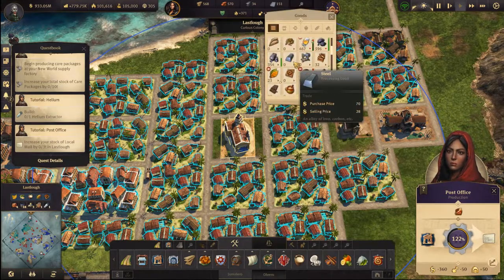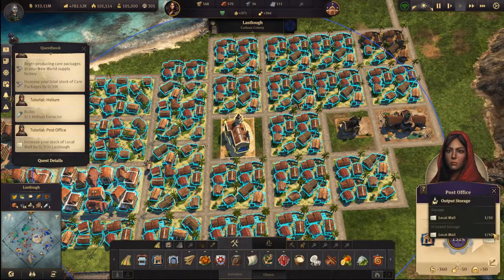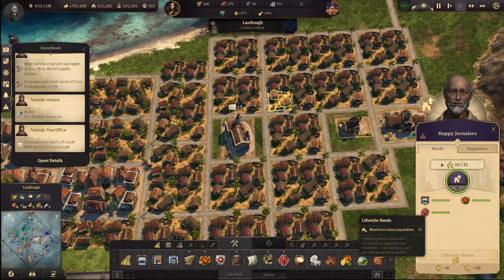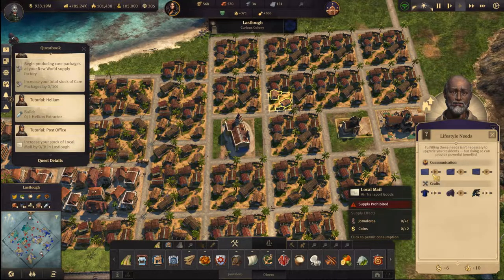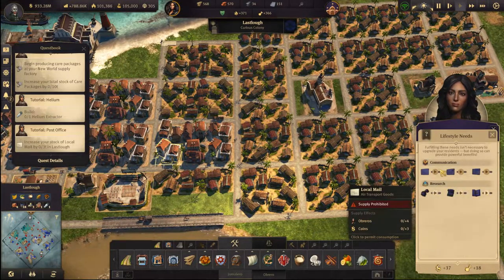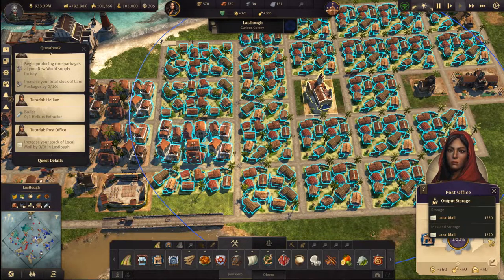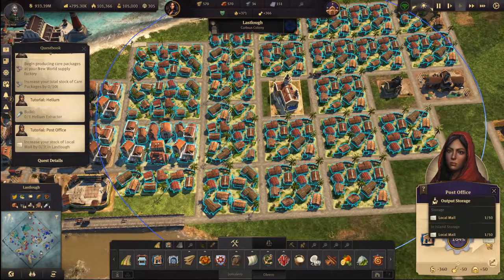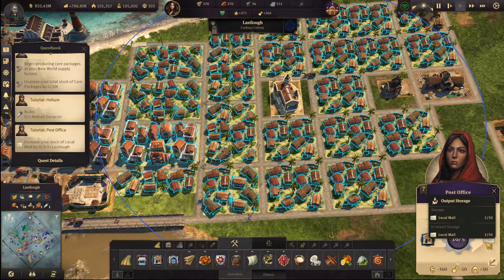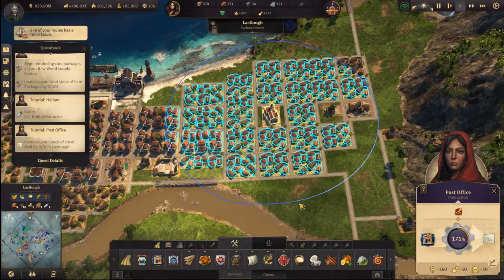This one produces local mail. I think one of the lifestyle needs is mail, so let us switch it on for these people as well. You're spending 50 obreros here, but it will probably give me more obreros in return, so that's good.